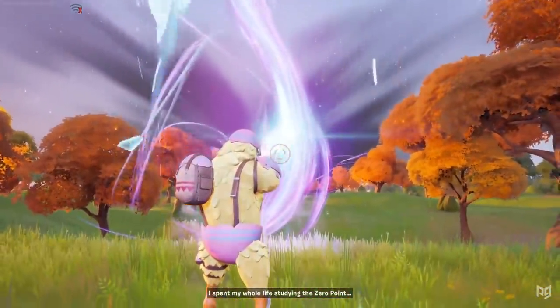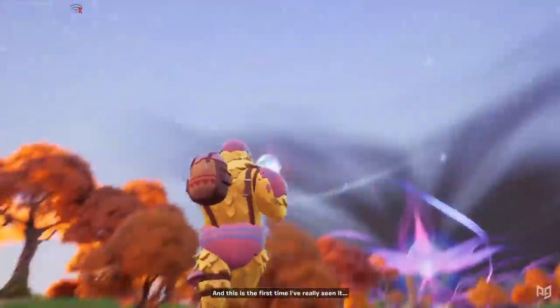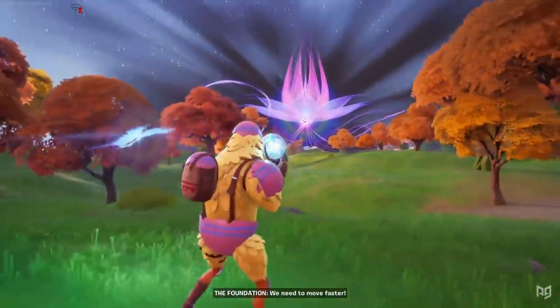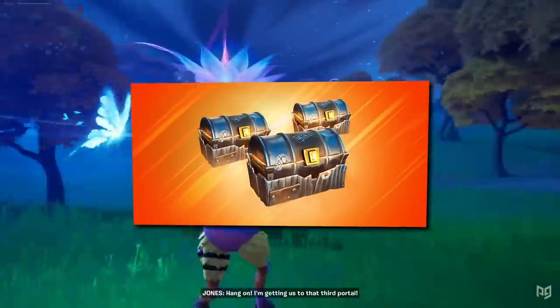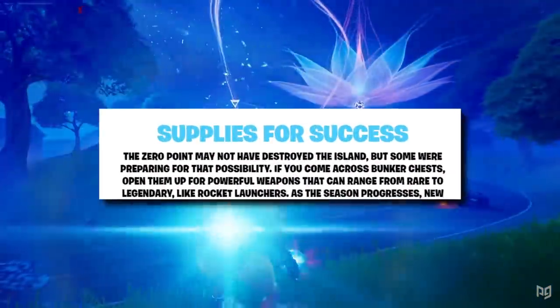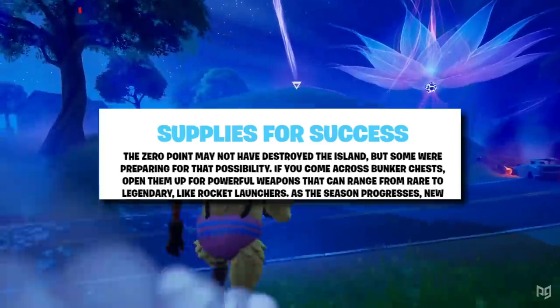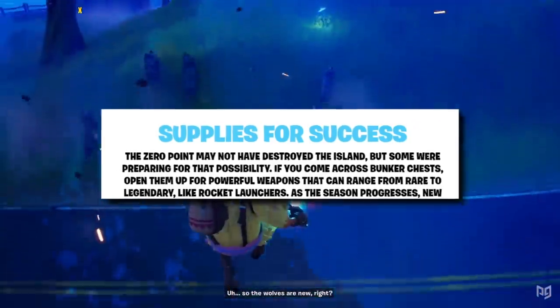Ziplines and supply drops have also had small adjustments. Your uphill speed has been increased on ziplines, while your downhill speed has been decreased. Supply drops will now only drop once per zone. There's also a new type of chest called bunker chests that have been added to the game — these primal chests will contain powerful weapons ranging from rare to legendary, including things like rocket launchers.